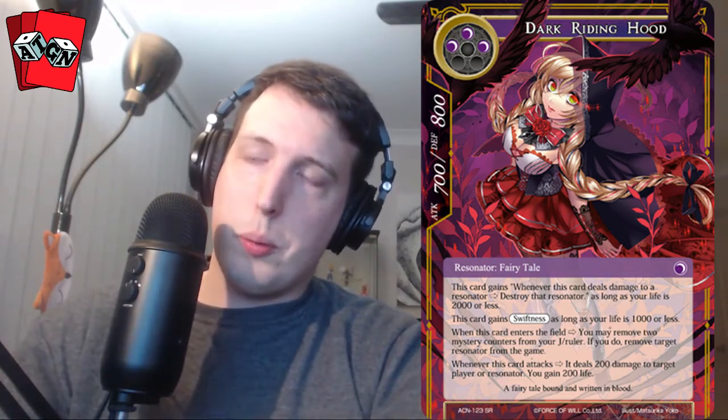We have Dark Riding Hood. She's a Fairy Tale Darkness three-cost resonator with 700 attack and 800 defense. This card gains: whenever this card deals damage to a resonator, destroy that resonator, as long as your life total is 2,000 or less. This is a really good removal tool or tempo play. This card gains swiftness as long as your life total is 1,000 or less.